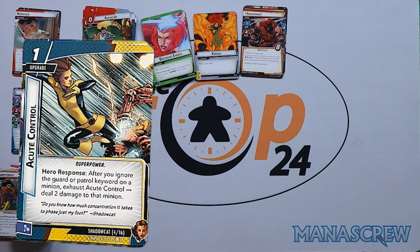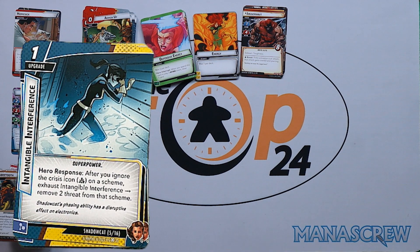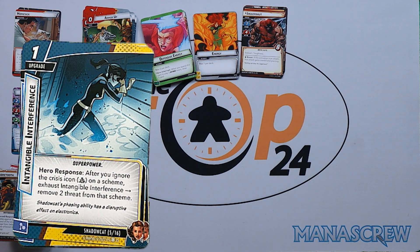One copy of Acute Control: hero response — after you ignore the Guard keyword on a minion, exhaust Acute Control to deal two damage to that minion — really using Kitty's core ability. Intangible Interference: one cost — after you ignore the crisis icon on a scheme, exhaust Intangible Interference to remove two threat from that scheme. Going to work well in complex scenarios, though probably not as strong on the first couple of scenario sets.